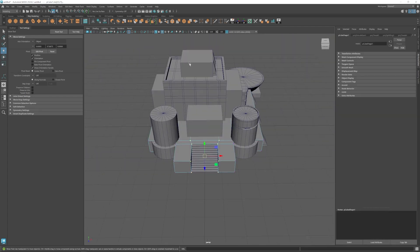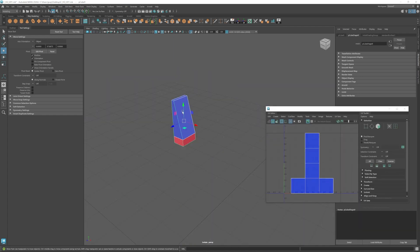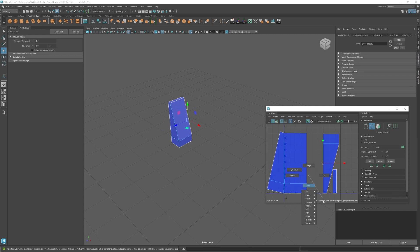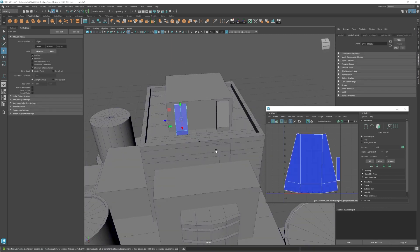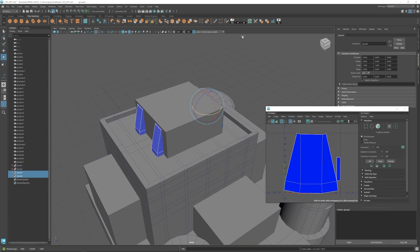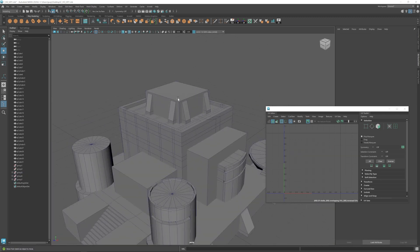It's always good habit to UV your objects along the way just to cut back on time rather than having to come back and rework things later. For this one object, since it's very low poly, I'm just going to do an automatic UV, and then select those edges, right-click, go to Cut and Sew, and down to Move and Sew. That way I can stitch together the faces where I don't want any cuts down those edges - it's just the quickest way to UV this object and it saves a little bit of time.